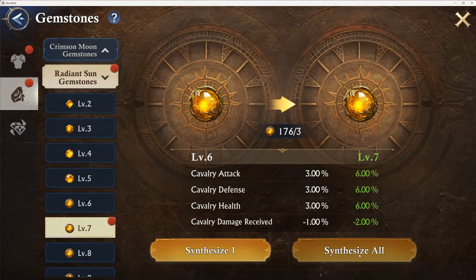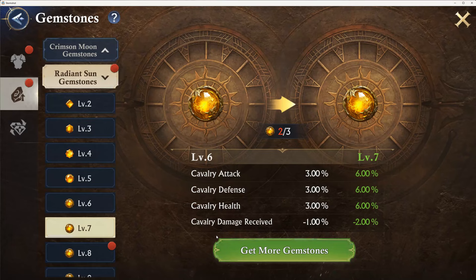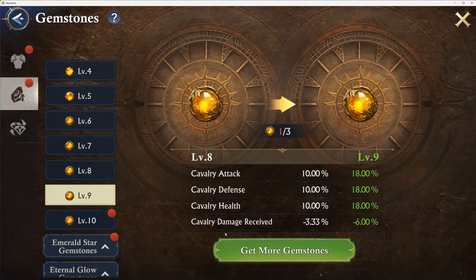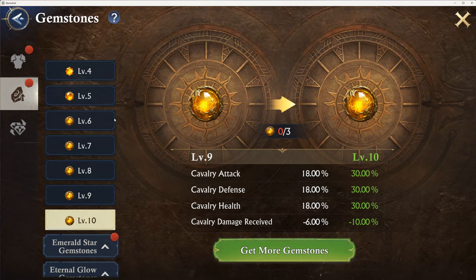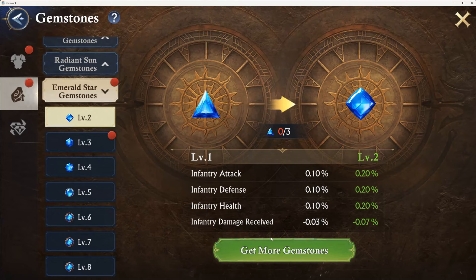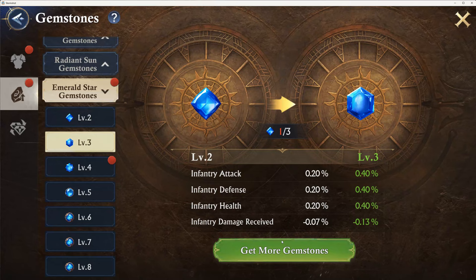The power doesn't actually increase until you embed the gems in your equipment. The numbers are pretty much the same across the board. We're going to end up with two level 10s. We're going to take care of these before we go any further. This is actually really simple.